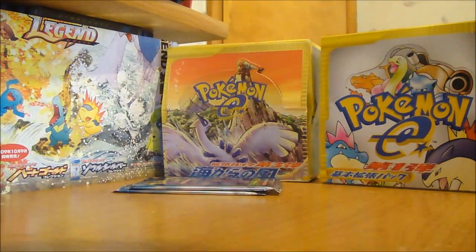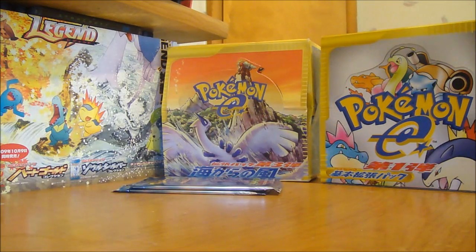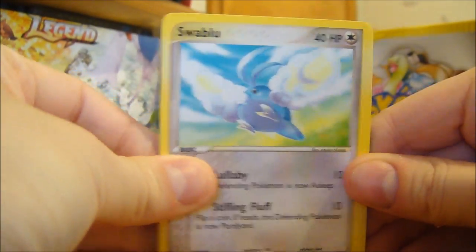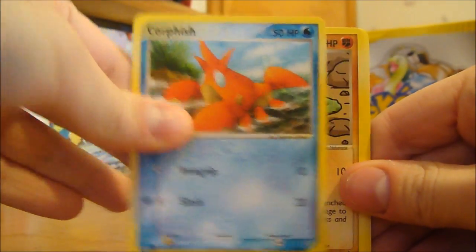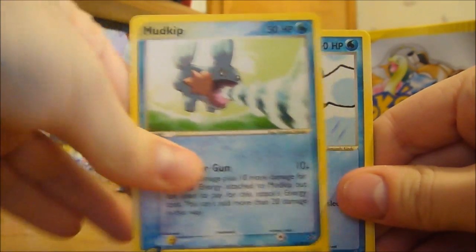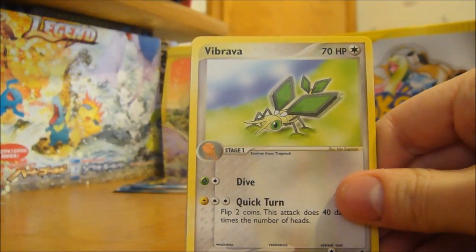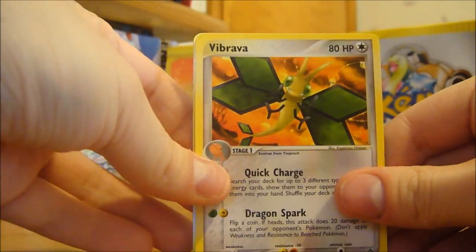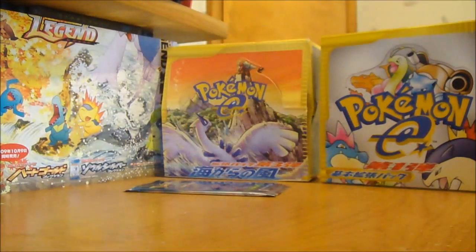Three packs left. That would be a Swablu, Corpish, Zoodood, Mareep, Mudkip, Snow Rep, Vibrava, High Pressure System Reverse, and another Vibrava - a rare one at that.